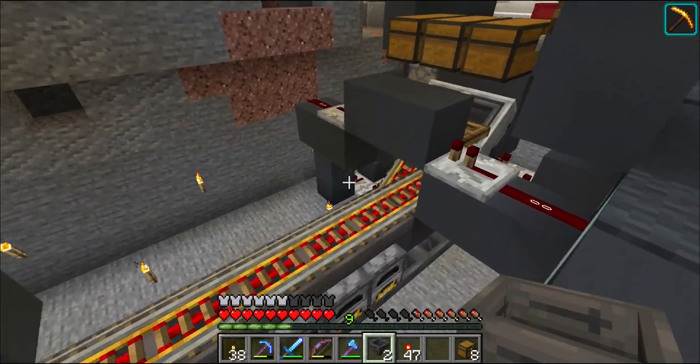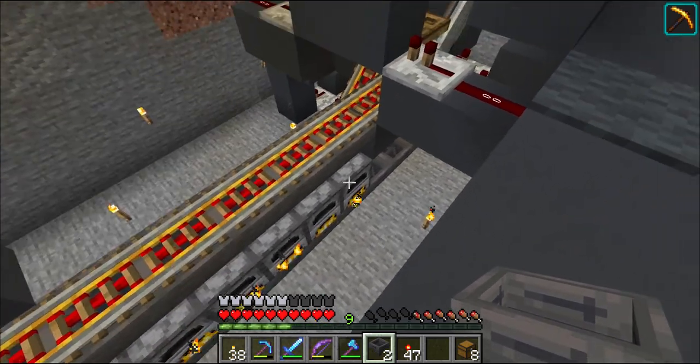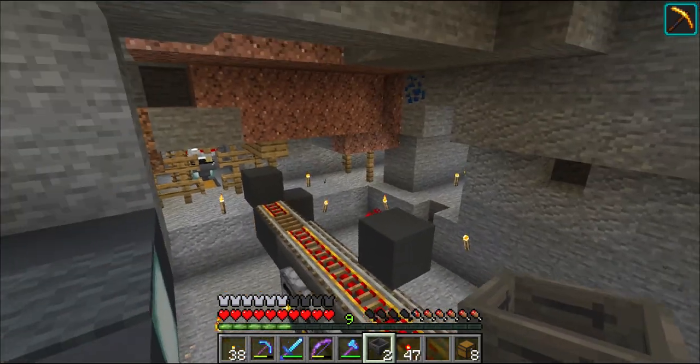Obviously you use blaze rods so they burn a bit longer — they only smelted eight items and they can smelt 20, so we've got a little bit of excess fuel in there, but that's fine.